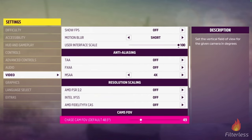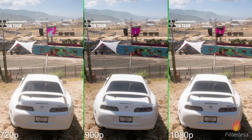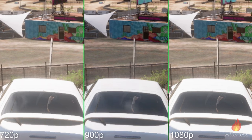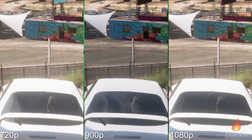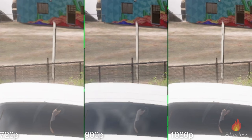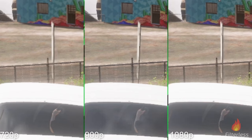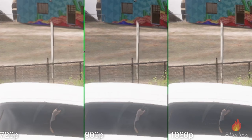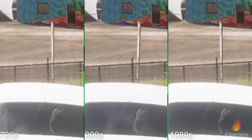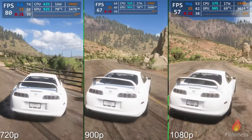I'm doing this video a bit differently — I'll do the games as well as the charts at the end of each game. On Forza, the left is 720p, middle is 900p, and right is 1080p. Zooming in, you can see 720p on the far left is a little blurry around the window and door. 900p is getting noticeably clearer, and 1080p is obviously the most clear. Zooming to 300%, 900p and 1080p are pretty close to each other, while 720p has a bit more blurriness.